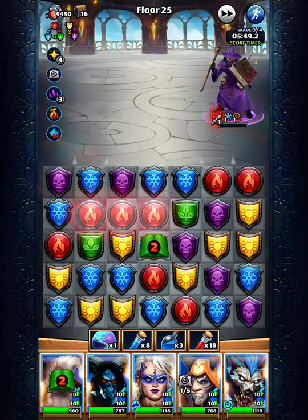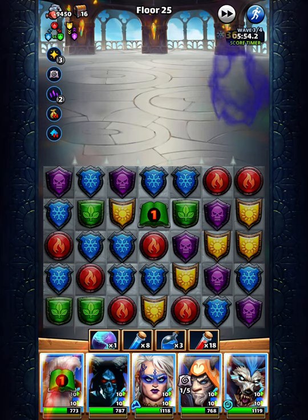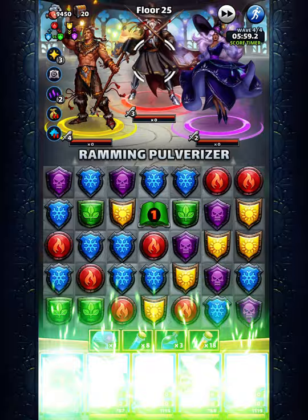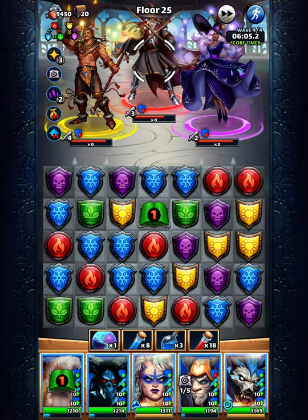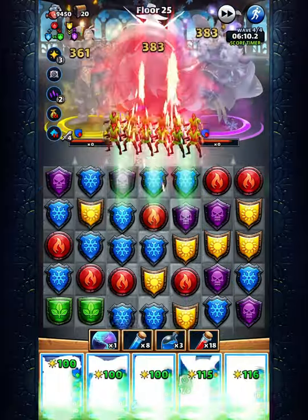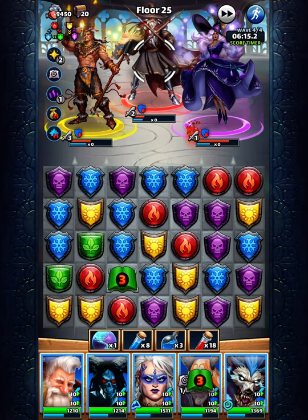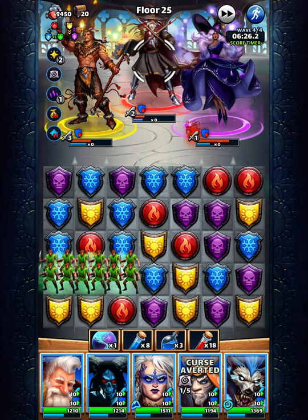Now I can eliminate that, just like this. Perfect. Should I take the diamond or should I eliminate that? Because I think if I take the diamond, it's going to mess me up really bad because I don't have any greens over here.